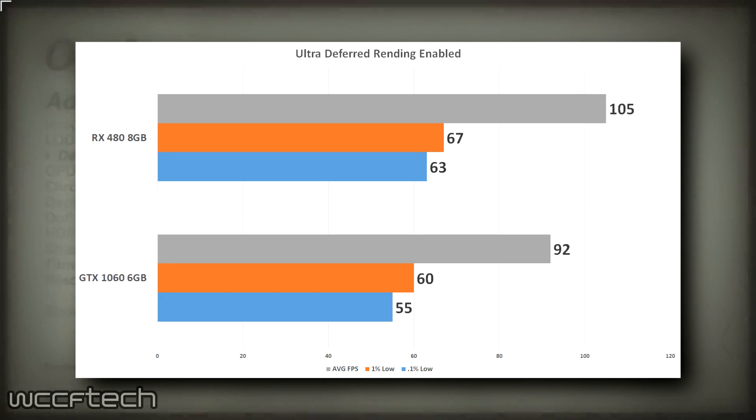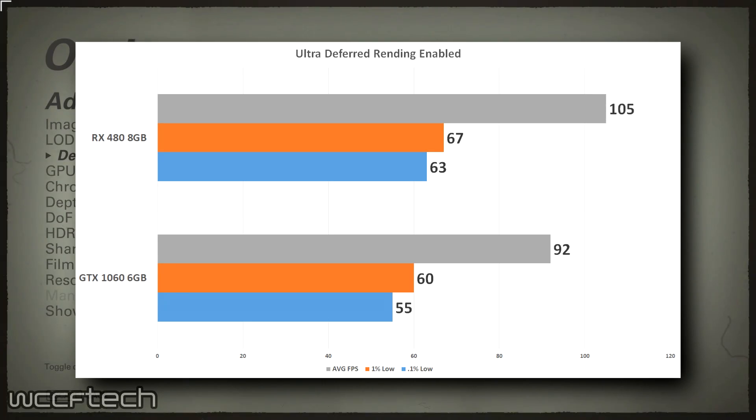Visual impact however was not noticeable, like I had expected to see while enabling this feature. For those worried that we would not see how each card runs with deferred rendering and GPU culling both disabled — since the Ultra setting had GPU culling enabled on one card — this should put you at ease. This is representative of both cards with neither GPU culling nor deferred rendering enabled. While the GTX 1060 is relatively unchanged from the initial results, we see a measurable drop in performance for the RX 480, showing why the developer suggested enabling it for Radeon.